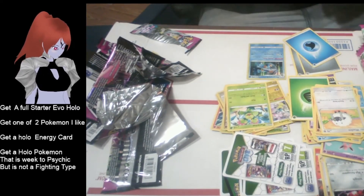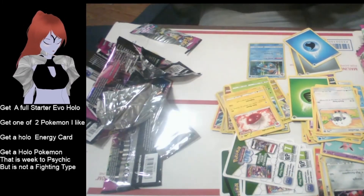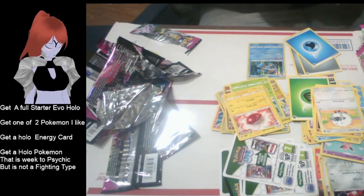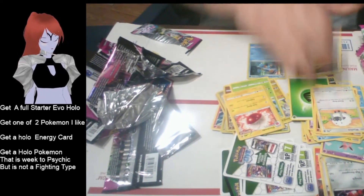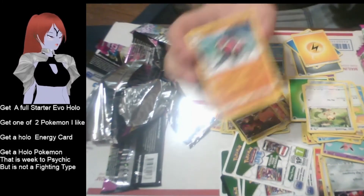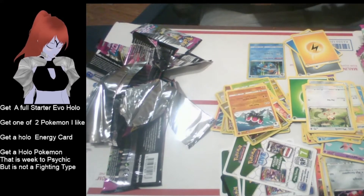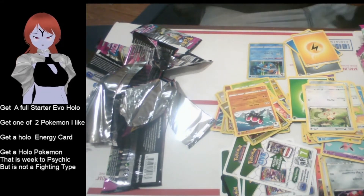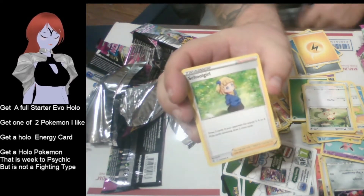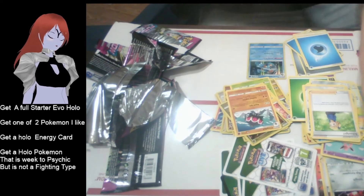Got a code card. We have a Murkrow - that's fine. Sad part though, we have a Snorunt but it's not foil. First up we have a fighting-type symbol Pokemon - it meets a requirement but it's not a fire type so we miss again. The rare is a Cacnea - huggable cactus that I do not trust.